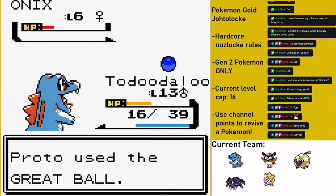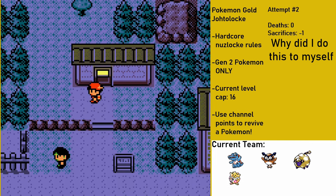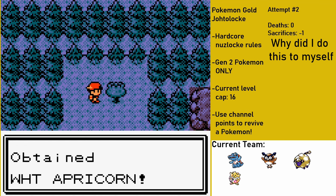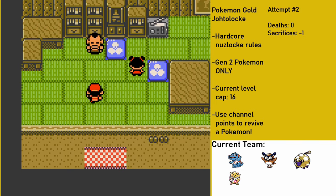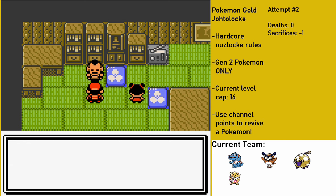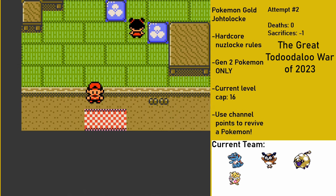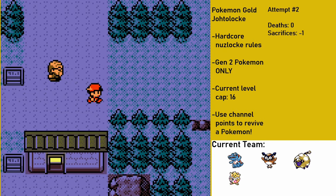In Union Cave, I end up finding a wild Onix, which is perfect since I'll be able to evolve that into a Steelix once I get a Metal Coat. I managed to catch the Onix and name it Rocky, in honor of the Onix you can trade for in Violet City. Around this time, I decided to incorporate deaths and sacrifices made during the run on screen. Due to the channel point redemptions allowing viewers to sacrifice or kill a Pokemon, some of my viewers got into a war over whether or not Toodaloo should be allowed to live. Eventually the winning side redeemed points to revive my still-alive Croc, so I just decided to bank up that revival for when I inevitably lose another Pokemon in another ridiculously stupid way. More on that later.